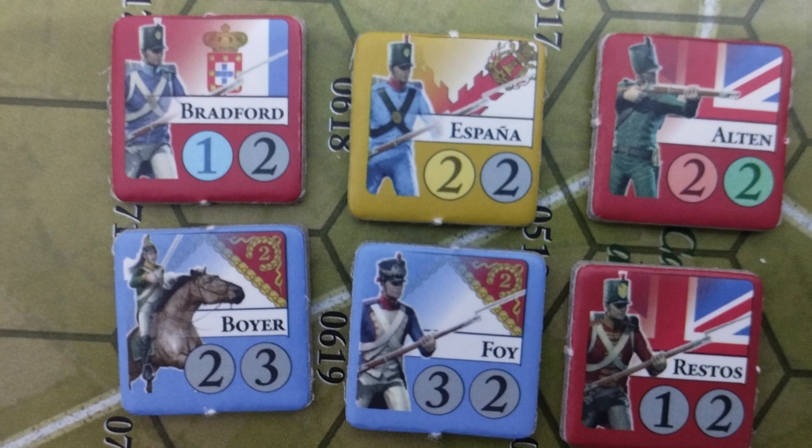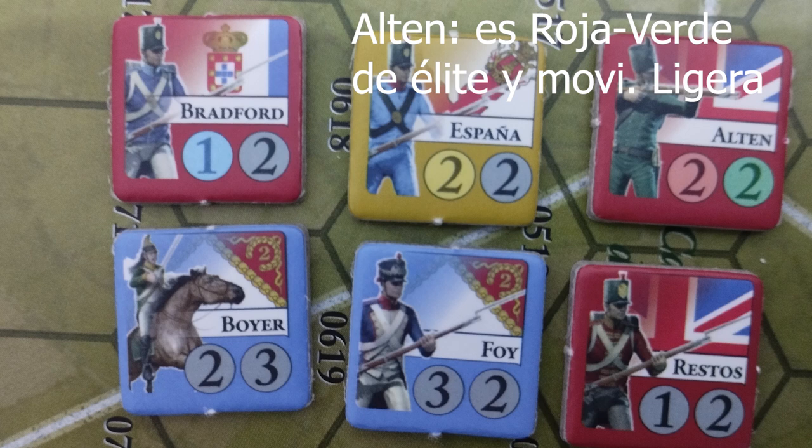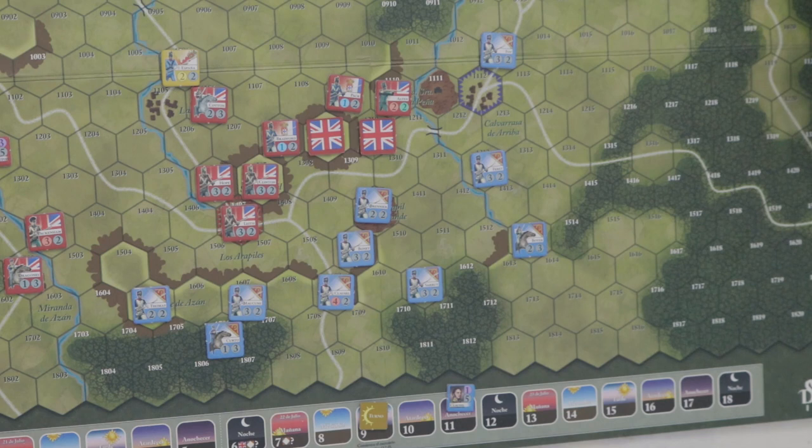Los colores de los círculos de movimiento y ataque en las fichas pueden variar. Si el fondo del círculo del ataque es amarillo, la unidad es inestable — de menos moral, de menos ganas de combatir. En la batalla de Arapiles, por ejemplo, la unidad española tenía poca capacidad de mando y comunicación con sus aliados, y se representa como unidad inestable. Si es un fondo verde en el círculo de movimiento, significa que es una unidad más compacta y pequeña que puede introducirse en terreno peligroso — bosque, escarpado — sin pérdida de puntos de movimiento.